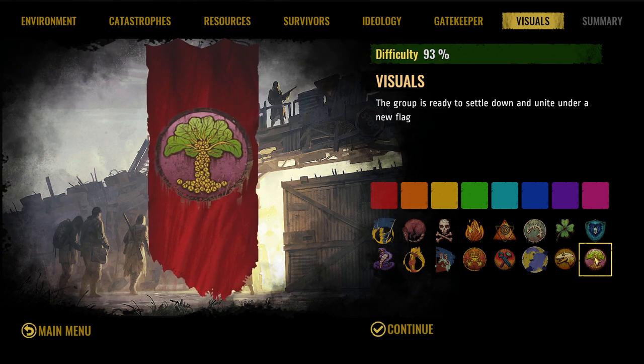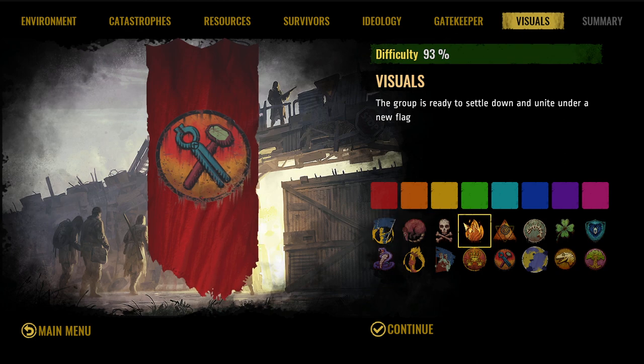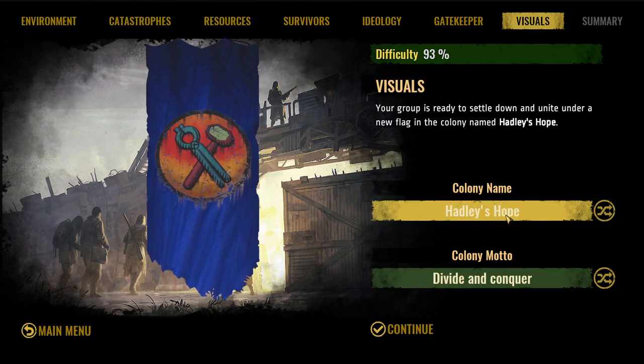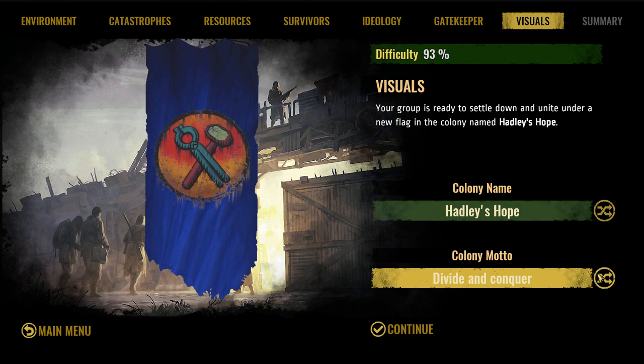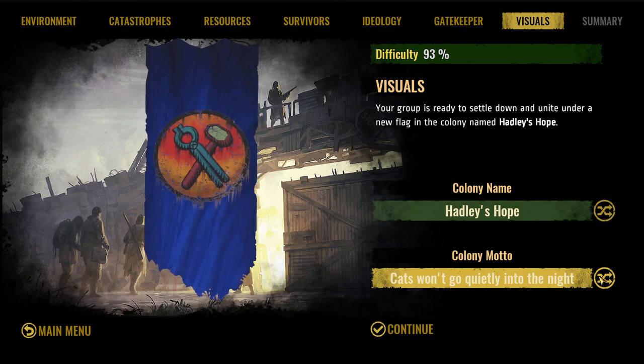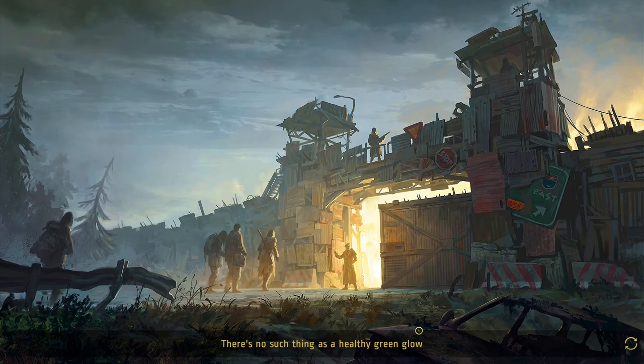That almost looked like a mushroom cloud, but probably not. Choosing our emblem — something in blue looks good. Colony name is, as usual, 'Last Hope' — if you don't know where that's from, it's probably from the best movie ever made, so I won't mention it. For the colony motto, 'For a Better Tomorrow' — that's better. Let's start the game!